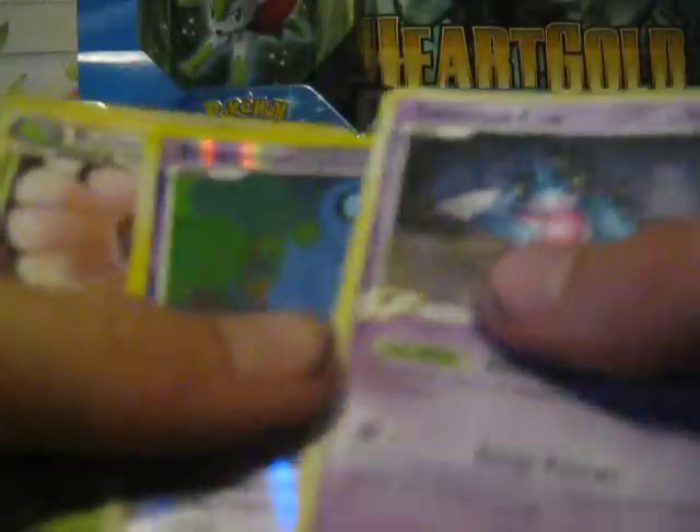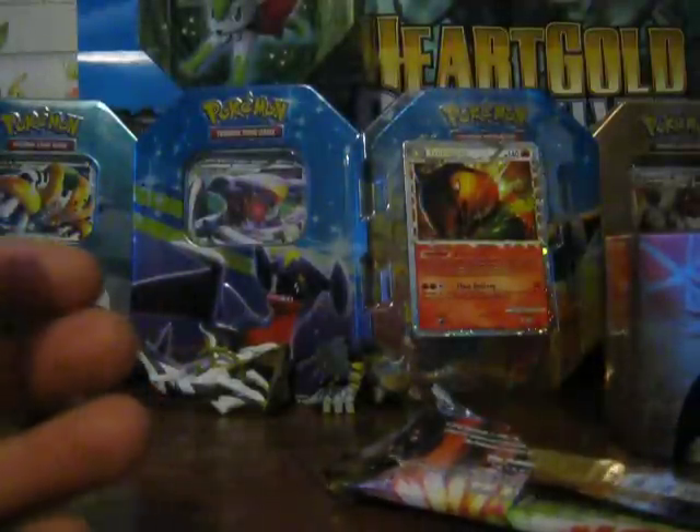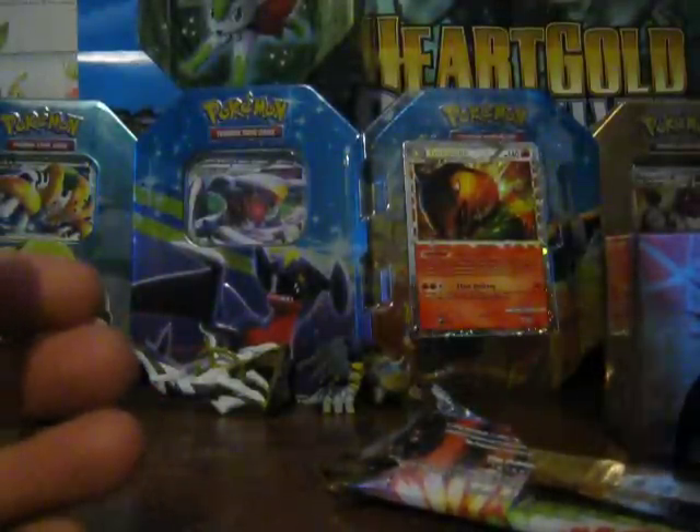From the Legends Awakened pack I got a Gallade reverse and a Groudon. Toxicroak and Shuppet reverse from the Platinum pack. Butterfree, Sandshrew, and Ninetales, Jigglypuff from the HeartGold SoulSilver packs. Stay tuned for more videos — see ya!